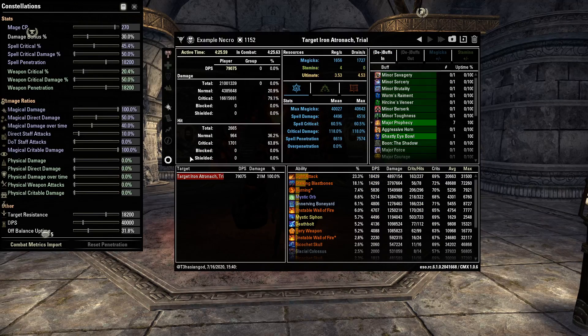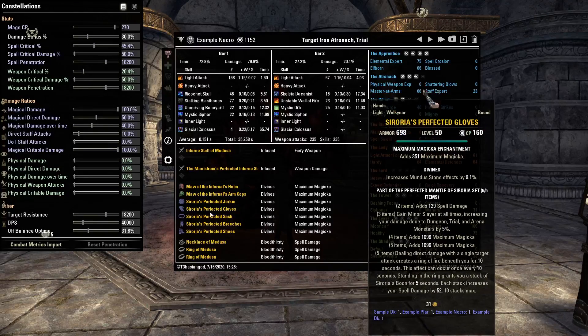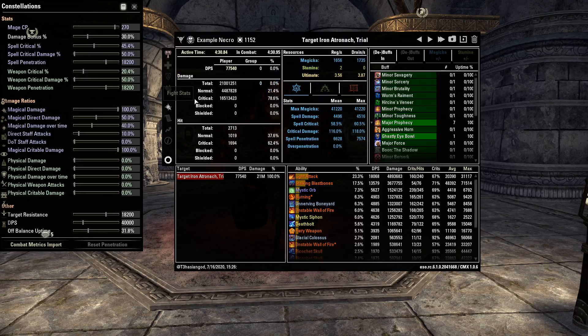The actual DPS we pulled is just shy of 79.1k — very respectable. With Medusa as the front bar set, still keeping Sororia as the secondary set and Maw as the monster helm, we replaced Barbed Trap with Inner Light. Sustain is pretty much identical, maybe a little bit better compared to running Medusa as the body, but still a little worse compared to running something like Mother's Sorrow, Spell Strategist, or Elemental Succession. The DPS is still pretty respectable at 77.5k.